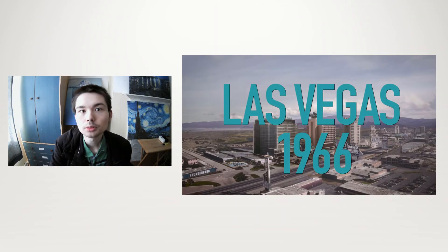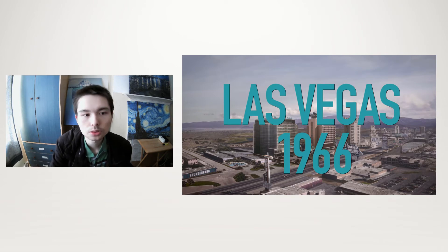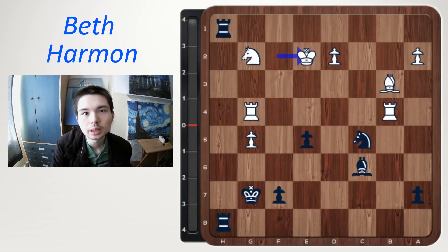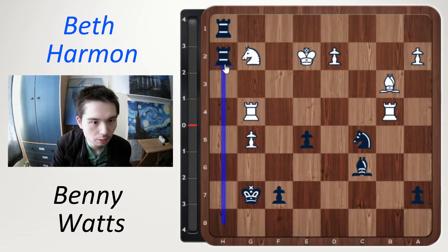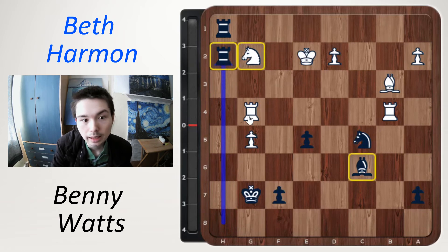Still in episode 3, we are in Las Vegas 1966. Harmon plays Benny Watts. Let's go through the final position — Beth Harmon against Benny Watts. Benny has the black pieces and here he played rook h2. This is a great move because now we have a rook and a bishop attacking the knight, and at the moment there is only a rook defending it.